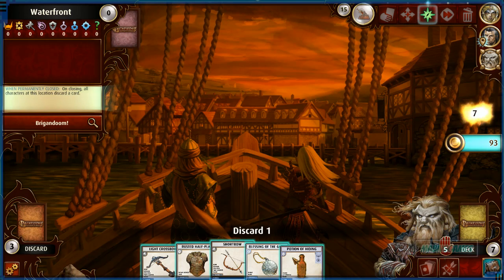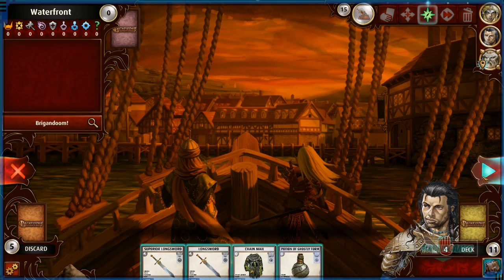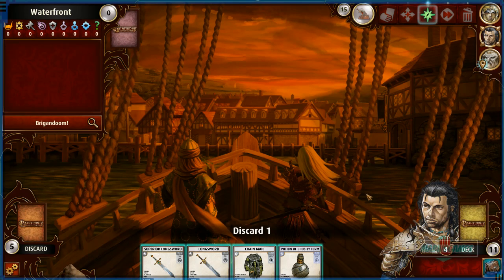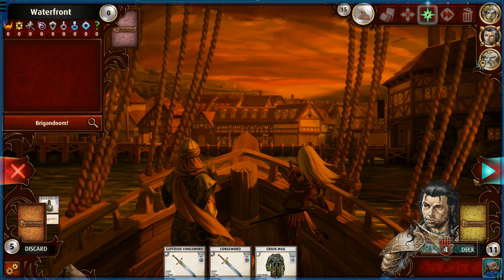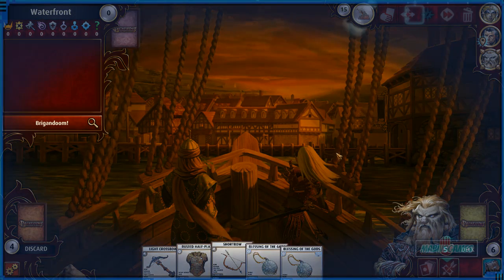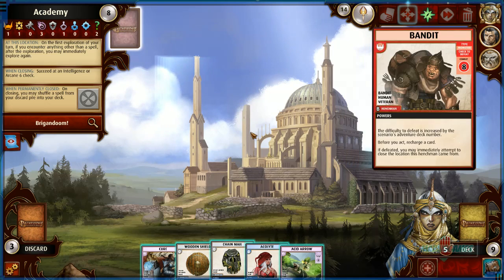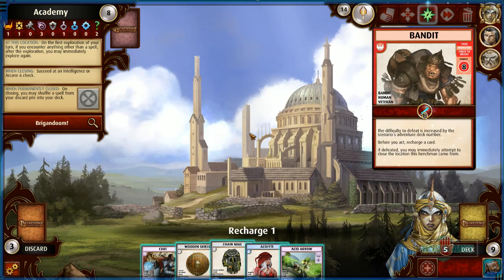Add another crossbow — 86% chance, easy kills. That means there's one area left, so everybody is going to go there and defeat this guy. It's going to be awesome. He has to discard one when we finish the area.